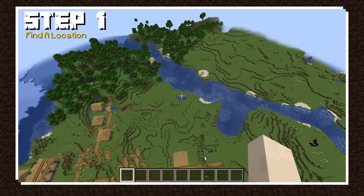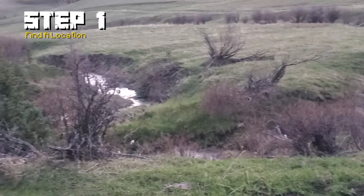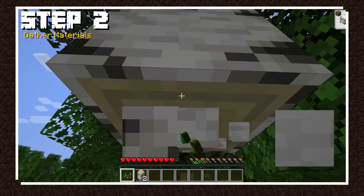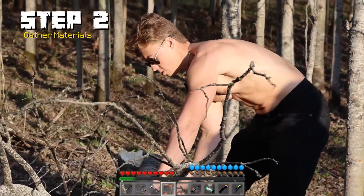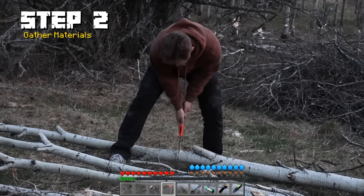Typically you'd start off by finding the perfect place to build, which we found — a nice little clearing by the stream that overlooked the mountains. The next step would be to gather materials, and this is the part that's not so easy in real life. We spent hours together during the first day cutting down and processing the trees by removing the branches, then cutting them to specific sizes that we would need to build the house.